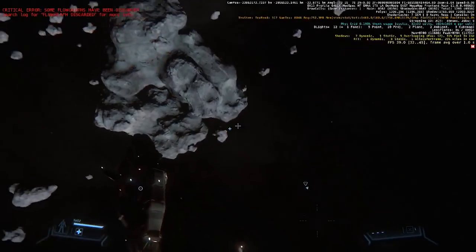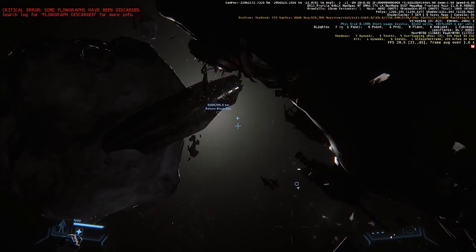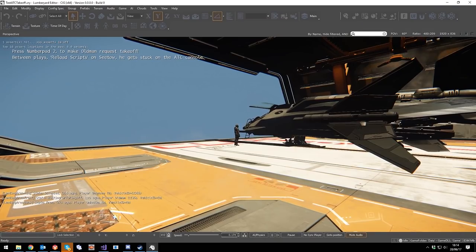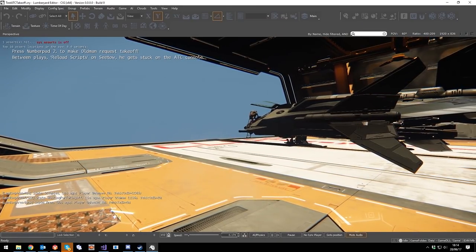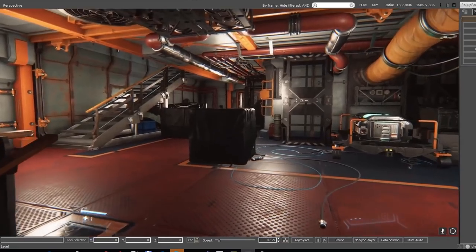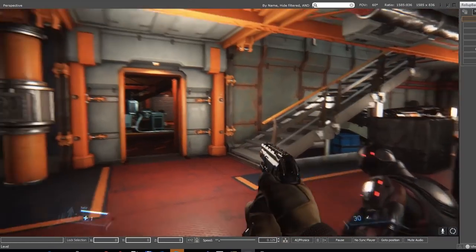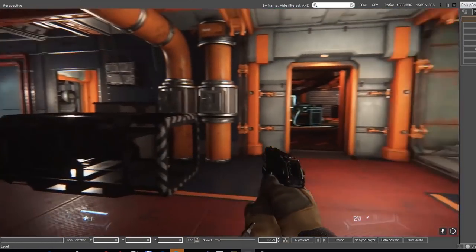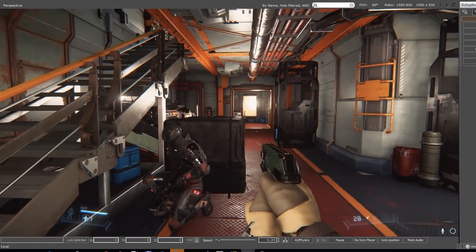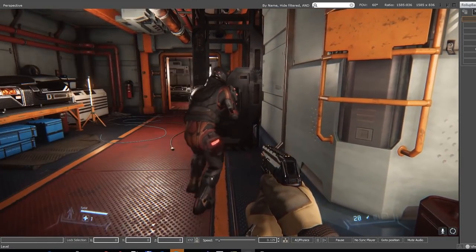The AI team have been working on mission system features for Alpha 3.0 as well as Squadron 42 Episode 1. They've adapted the mission broker to support multiple players accepting the same mission simultaneously, as well as asymmetrical missions for multiplayer and various mission crossover features. They've added support for takeoff and landing of AI ships including landing pads, ship hangers, and other ships, plus quantum travel functionality for the new AI subsumption system. Subsumption AI now also supports nav splines and new entering and exit behaviours. Most importantly, they finished the second buddy AI sprint — functionality for an AI companion that will intelligently assist the player in combat and follow you around.